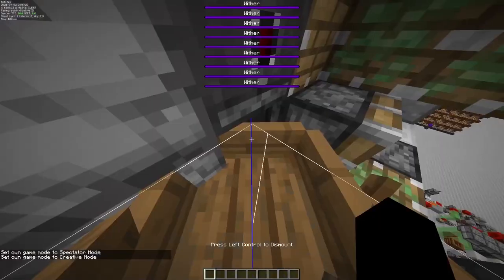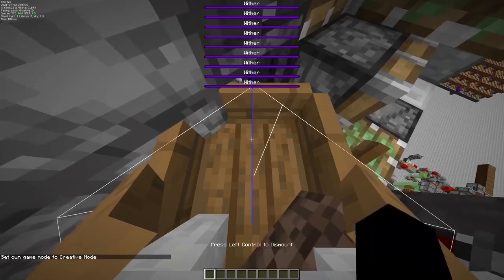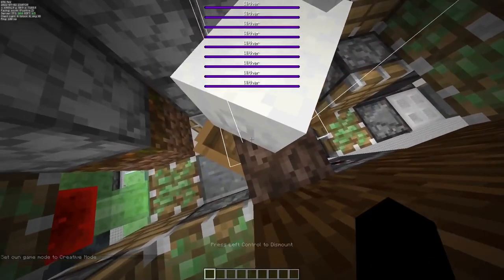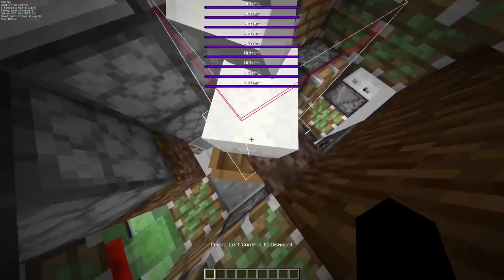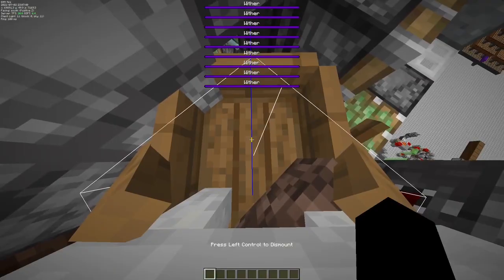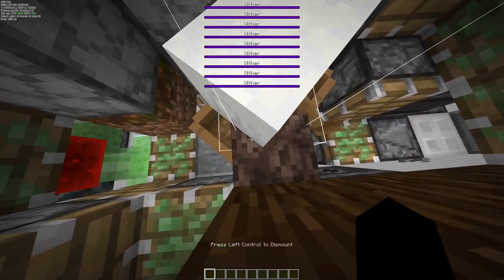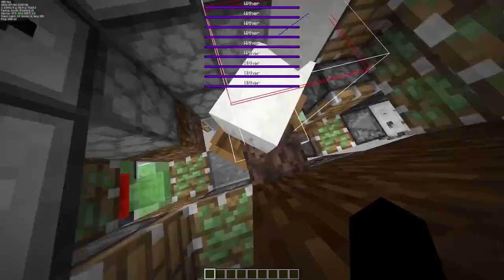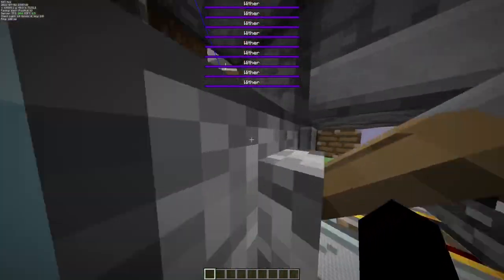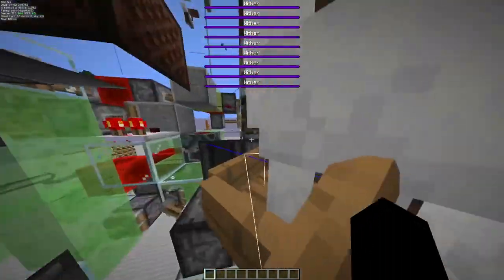We use that there to have a full block where we normally have snow layers. For the alignment, you want to back it up until the llama's hitbox border is a bit farther back — it should line up to about right there on the soul sand. Then you want to activate that to get it back aligned against this wall.